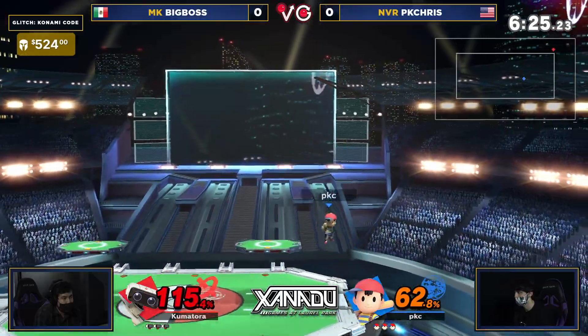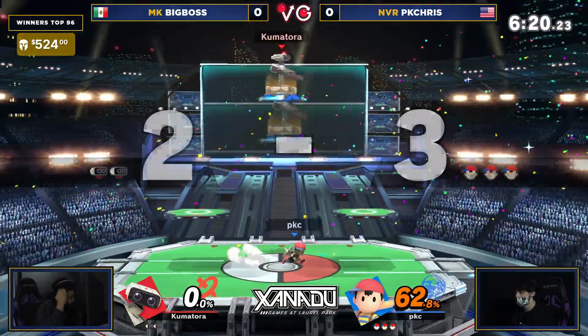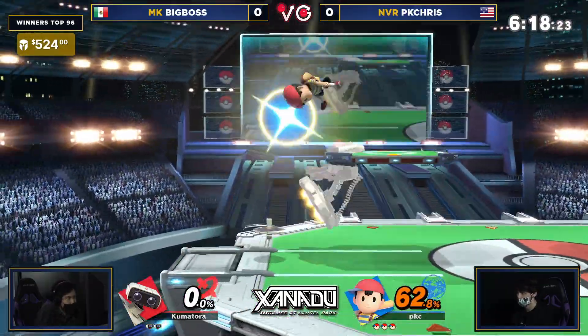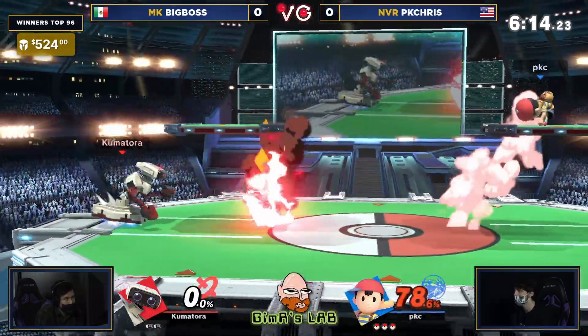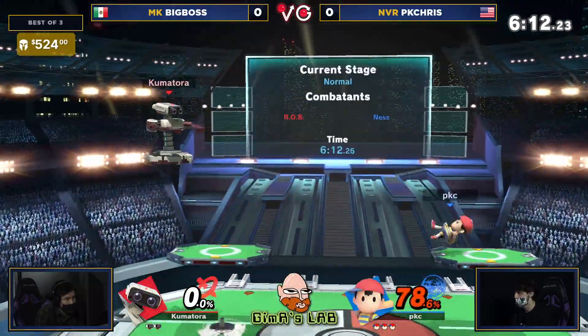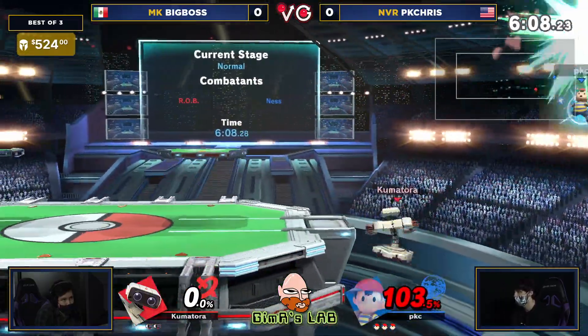This is actually going to be tough to land from. If PK Chris just sits there and does PK Thunder in the air, it puts him in a bad position and he sets up for the back air, closing out the first stock. I did not know you could activate the PK Fire on the gyro — that's really good.